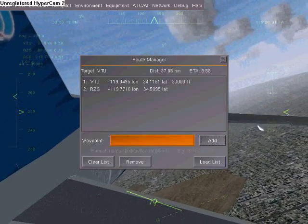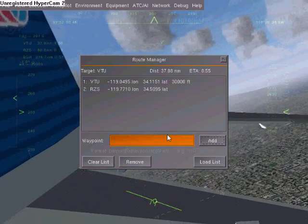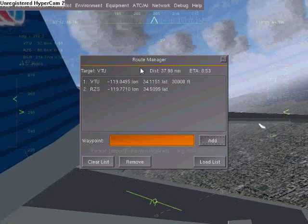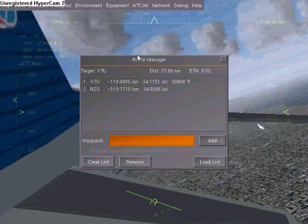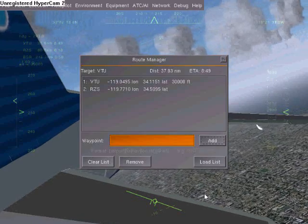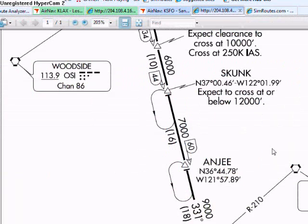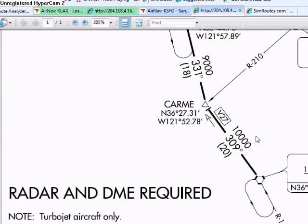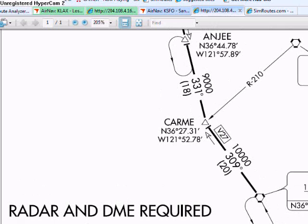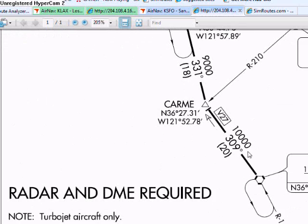You're going to want to start adding the waypoints from the instrument arrival procedure, since what else are you going to do while you wait an hour to get there? So watch that — Karma at 10,000. You should generally follow these guidelines as they really do help. They're not strict, but you should try to get down there.